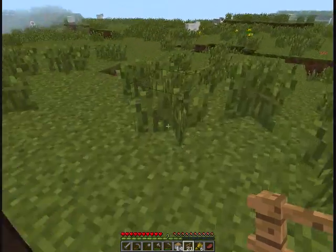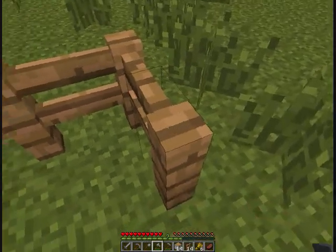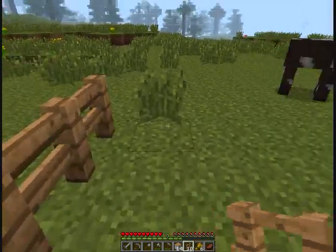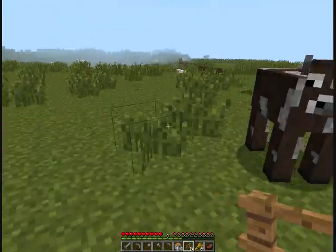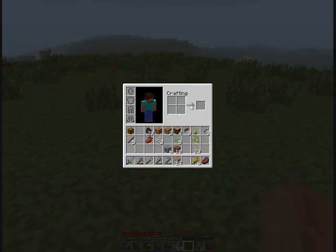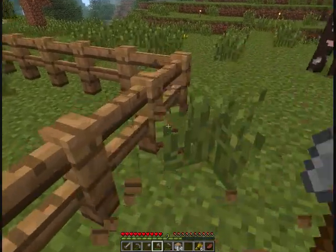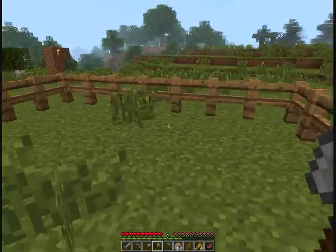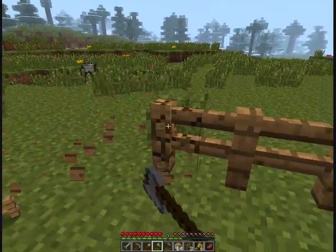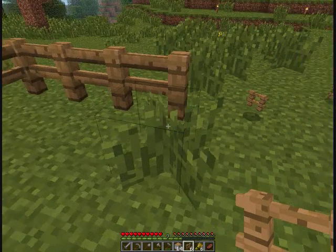So what I'm going to do is make an enclosure. If you can build it around the cows, great. If they escape, don't worry — as long as they're fairly nearby in the area, you're good. I'll just cut down some wood since I ran out, and I'll give you a basic idea of what to do.